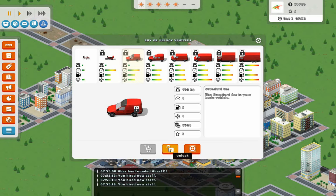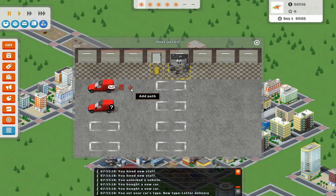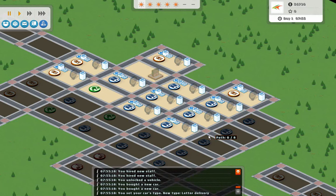So first we need to create one that will go and pick up letters and packages. Over here in the menu, I'm changing the vehicle type, and I want this to be a letter delivery vehicle. So we get these flashing things here — we need to add a path, or a carrier route basically, and then set its schedule. Adding a path opens up the range that our current office has.